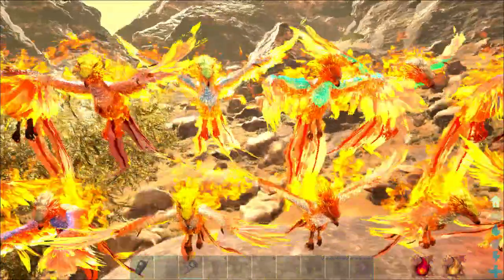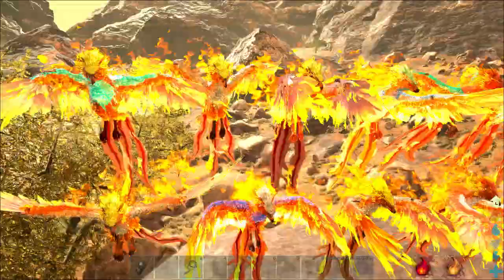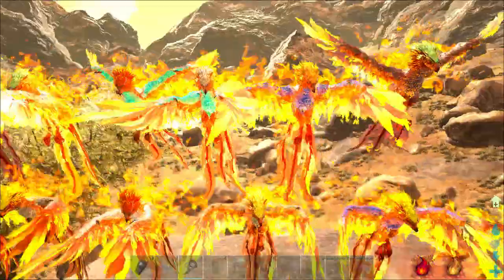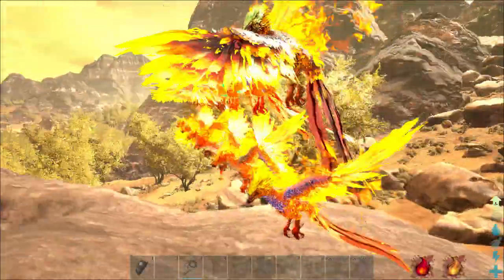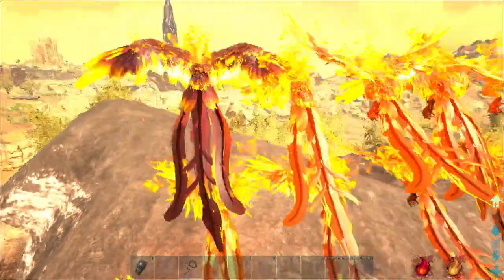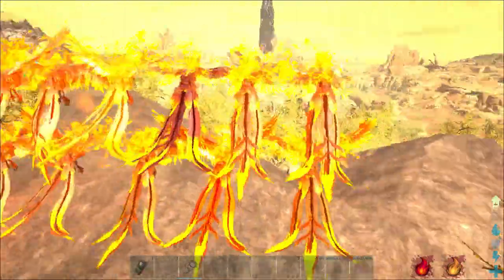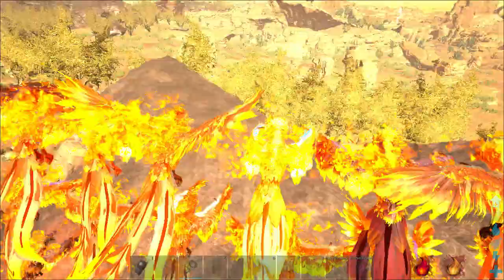I didn't want to do another video on this because of how annoying it was to record, so I'm just going to show you all the colors I was able to spawn in. If you want to spawn in phoenixes, you have to do it during superheat — even with the spawn code, if you try during regular heat it's not going to spawn. You actually have to wait for superheat. They do have beautiful color schemes though: cyan, greens, whites, yellows, purples, blues, teals, and a dark maroon kind of color.